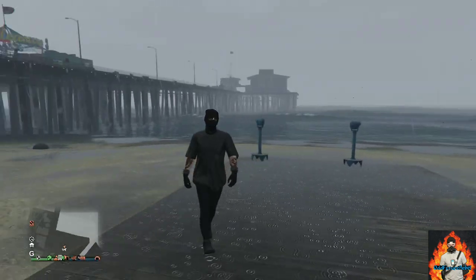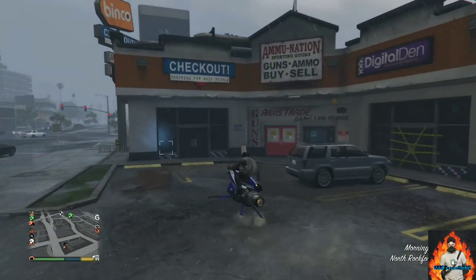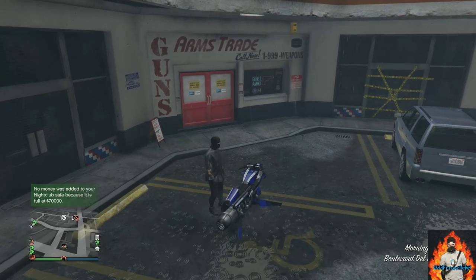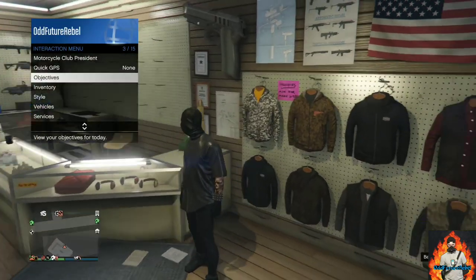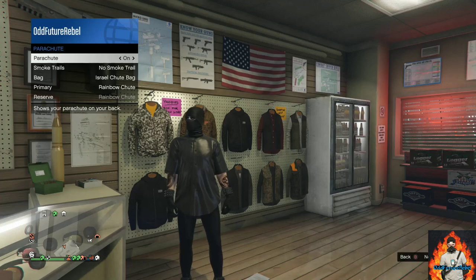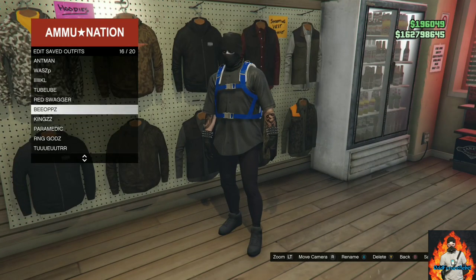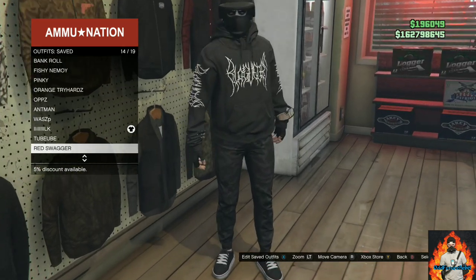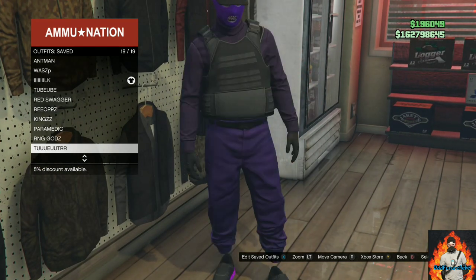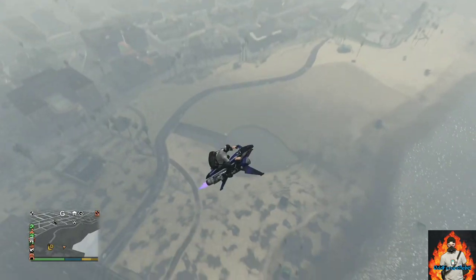Now make your way over to the nearest ammunition store — we will be transferring over a black duffel bag to this outfit. If you do not own a black duffel bag, there will be an icon on the top right or a link in the description below on how to get it. Once you're at the ammunition store, equip an Israel Troop Bag on this outfit and save this as an outfit. If you don't own the Israel Troop Bag, you can buy one at the front counter.